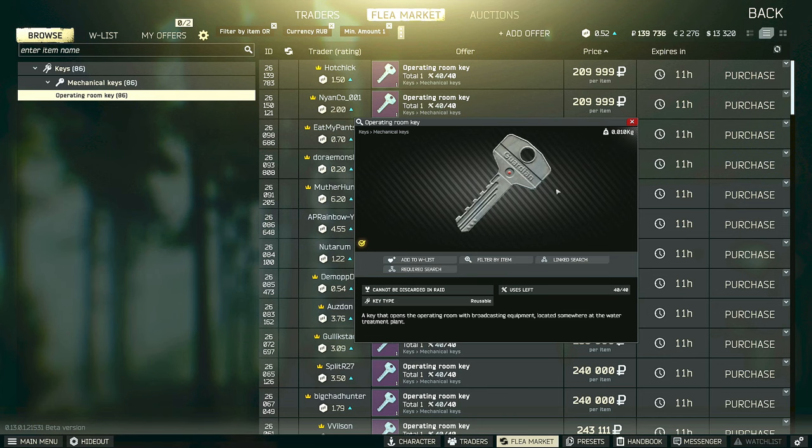For this task you will need the operating room key. You can find it in the pockets and bags of scavs as well as in jackets. It is quite a rare key, or you can buy it off of the flea market for between 200,000 and 400,000 rubles. Now I will show you on the map where to use this key.